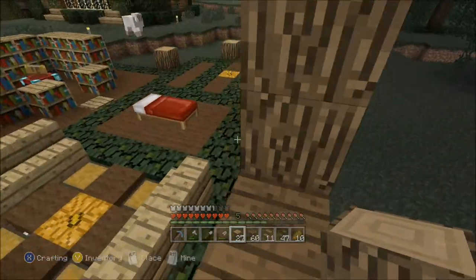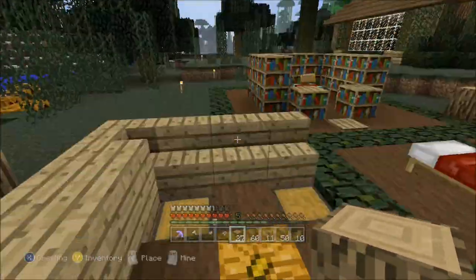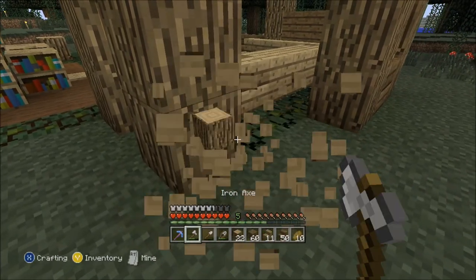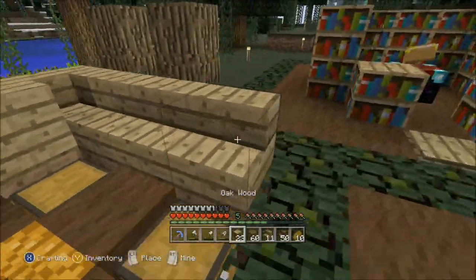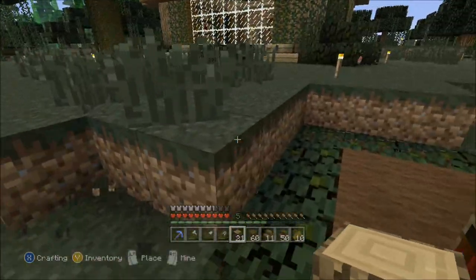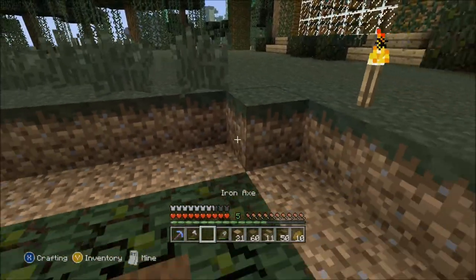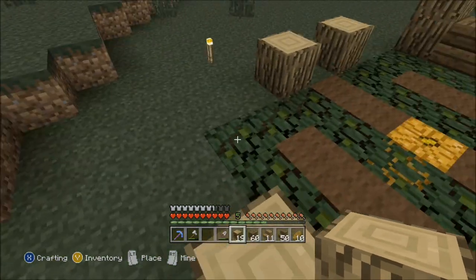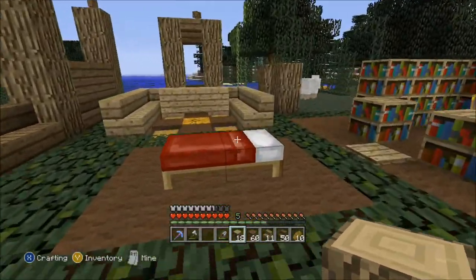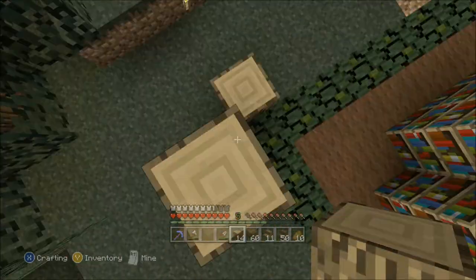Right here we're going to have a nice view of the sunset right before we go to bed. Here we have the enchanting room - I enchanted a couple things. I got this pickaxe with Unbreaking 3. I would complain but we're in the beginning of the game so it really doesn't matter. I'm going to need to enchant a shovel and an axe soon, especially axes because those jungle trees now - I personally have a lot of wood to cut down, and that takes like half an iron axe as it is.